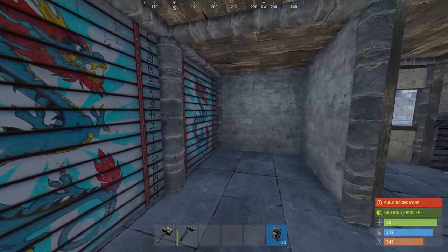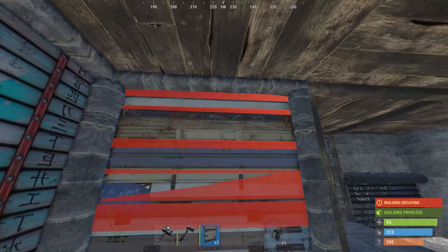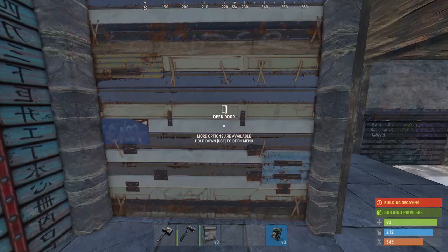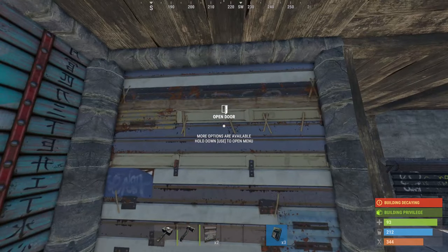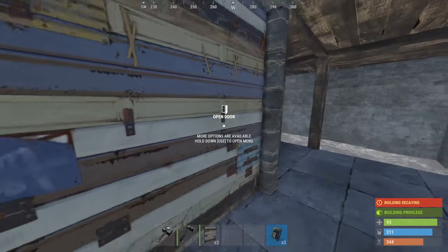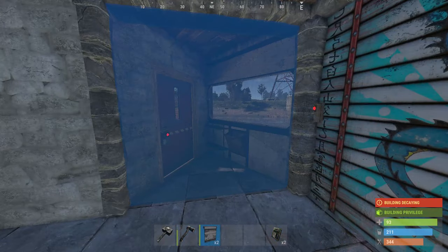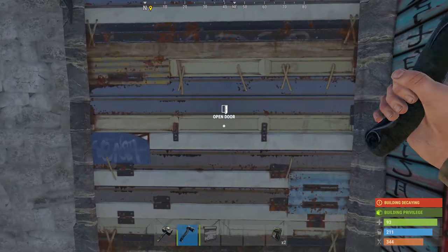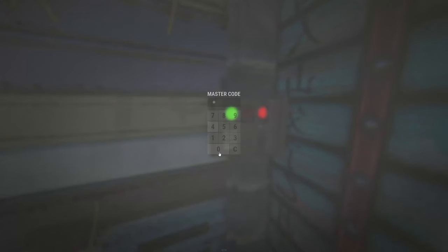We've got three more garage doors here. Garage doors are so much better than double doors — double doors are four satchels to get through, garage doors nine. No brainer if you can get hold of them. You need gears to make them, but they're a great upgrade to any base. They're worth their weight in gold. Someone's normally selling them on the server if you're struggling — they also drop in normal crates but the drop rate is low.